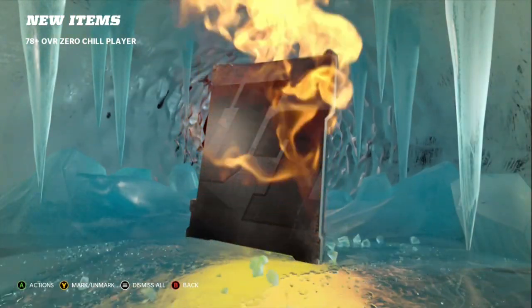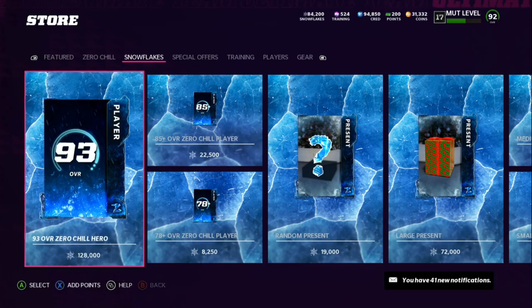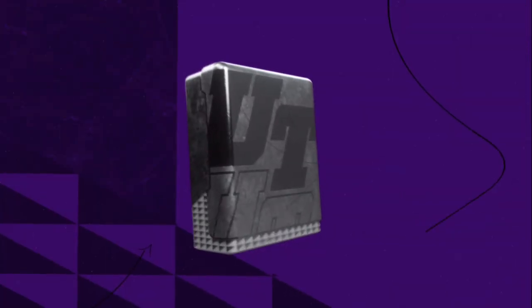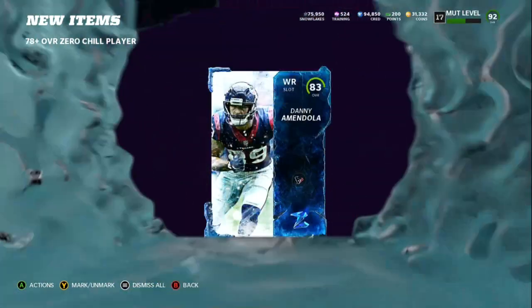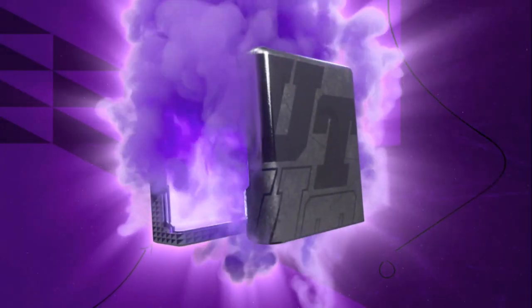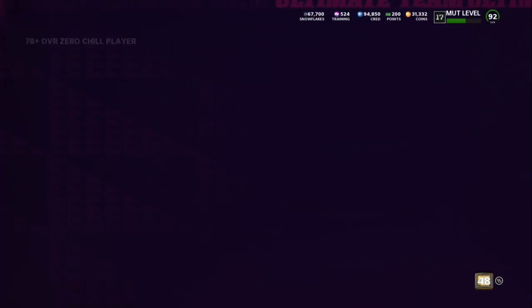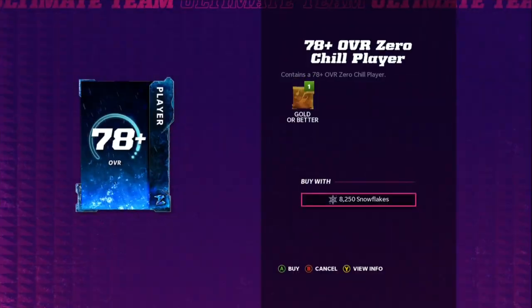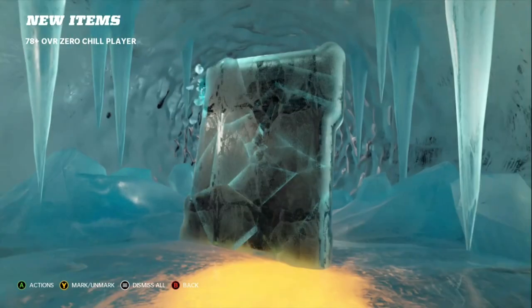Roll all your snowflakes away. As you can see, we hit with a 93 overall Marvin Jones. Pulling a 93 and waiting until the morning to sell gives you about a 25k profit. Everything you pull after a 93 overall zero chill player is all profit. You're gonna get between 12 and 15 rolls, so it's profit after profit. Every 89 overall is between 28 and 31k; every 93 overall is about a 15 to 20k profit.